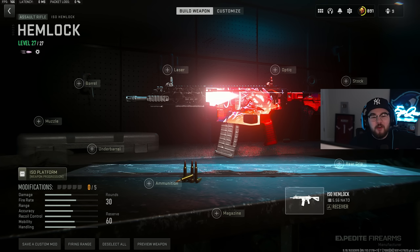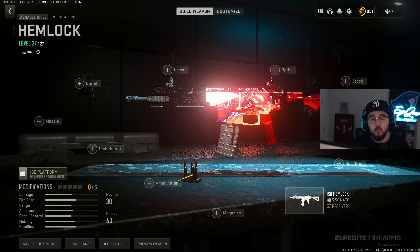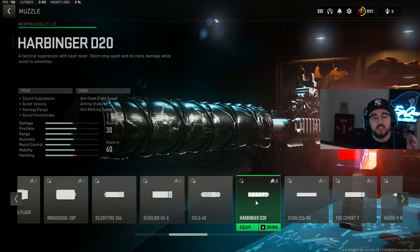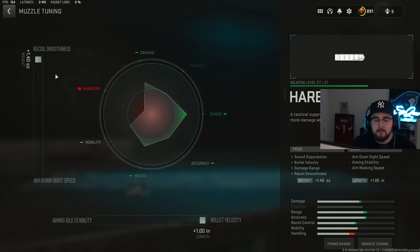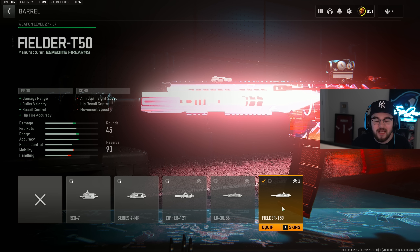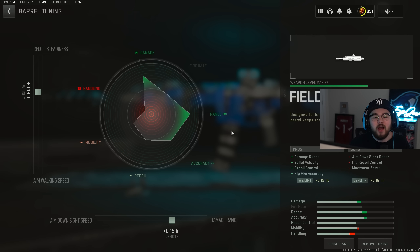Loadout number one — the best loadout on the list — is the ISO Hemlock assault rifle. It was a long-lasting meta in Warzone 2, fell off for a while, but it's super good again. For the muzzle, the Harbinger D20 suppressor gives everything you need to make the ISO Hemlock better. Tuning: maxed for recoil smoothness and maxed for bolt velocity. Then the Fielder T50 barrel gives damage range, bolt velocity, recoil control, and hip-fire accuracy, making the ISO Hemlock better in every way. Barrel tuning: plus 0.19 recoil steadiness and plus 0.15 damage range.